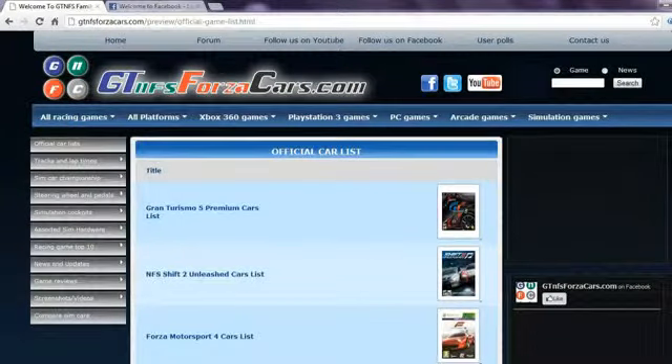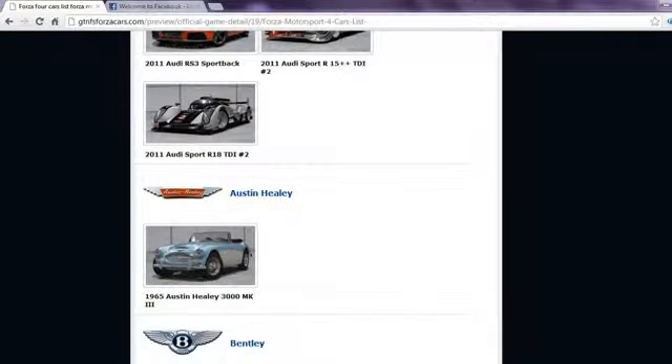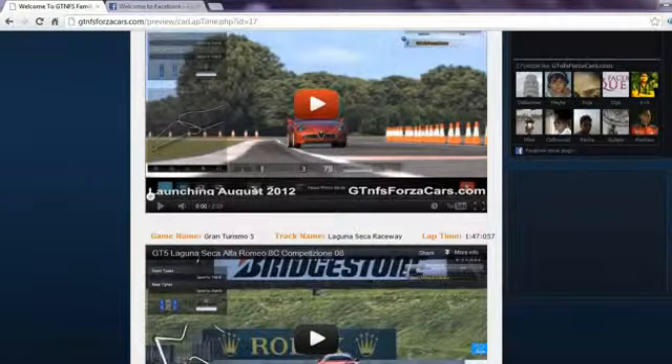For more information, do visit www.GTNFSForzaCars.com. On our website, you can find official car lists from most famous racing games in the world, including every DLC car released so far with high-resolution photos. If any car model from the car list has a YouTube logo beside their name, you can click on that car thumbnail and get all the lap time data and videos by that sim car. You can also play the YouTube videos directly on our website.